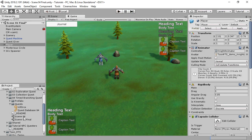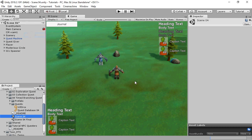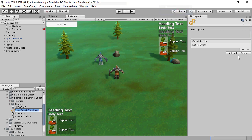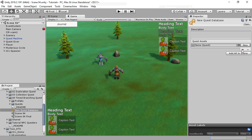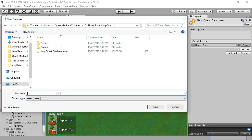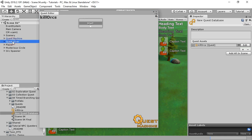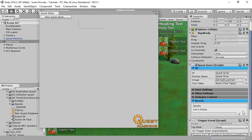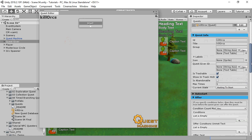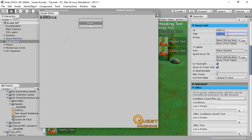We'll start with a basic scene similar to the scene that we ended with in tutorial 1. We'll create a new quest database and create a quest named Kill Orcs, then assign this quest to the quest giver. We'll also rename the title to something nicer for the UI.